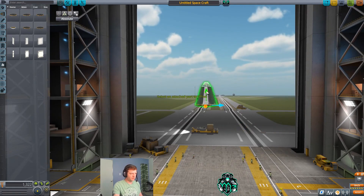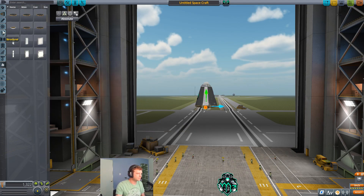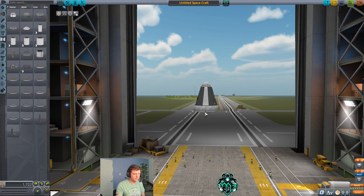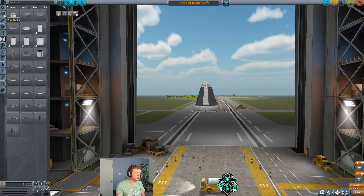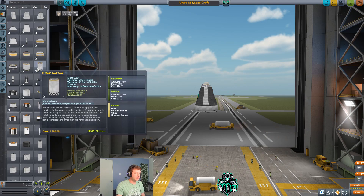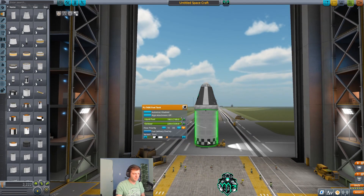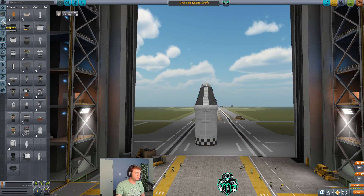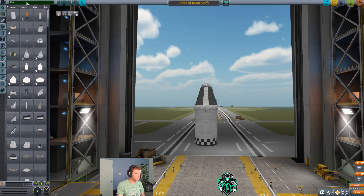I'm going to adjust this just a little bit using these tools up here. We're going to get our decoupler, then go into fuel tanks and get a T400, and then we'll go into engines and get the 909.